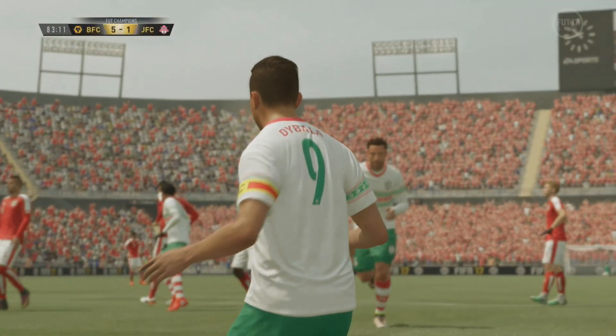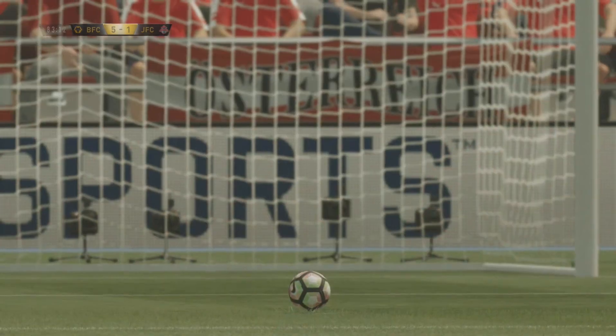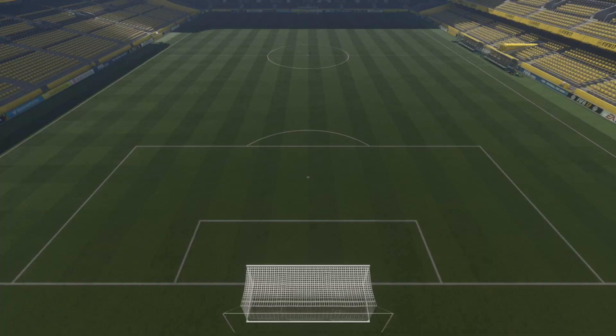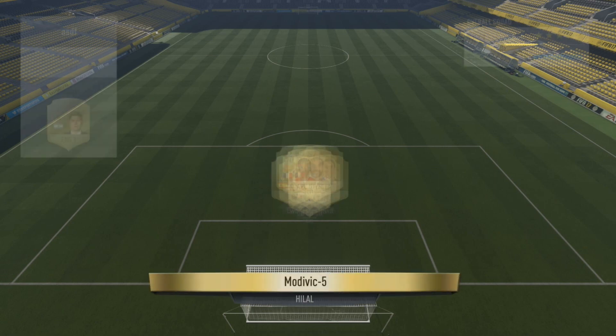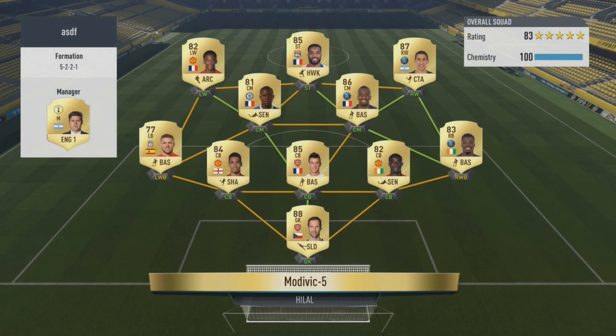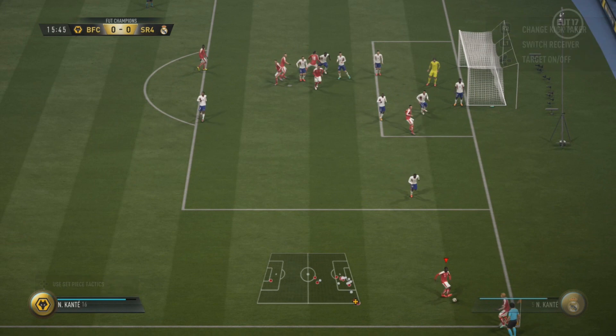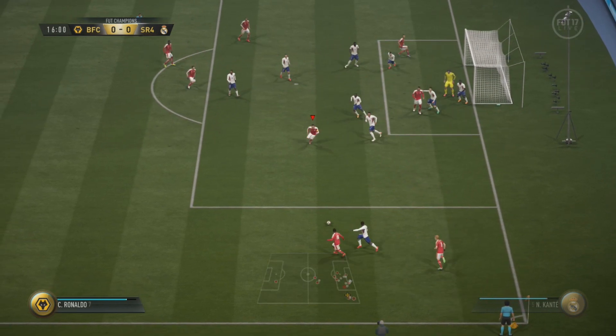So we are 39 and 0. Last game and we come up against a five-at-the-back team. I'm thinking, what are the odds? I don't think I played a single five-at-the-back team all weekend, and of course we end up playing one in our last game. So 39-0 — I need one more win to go 40-0.